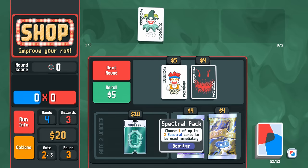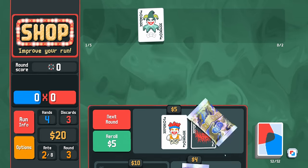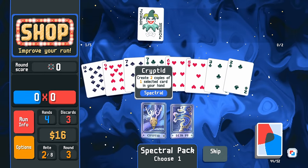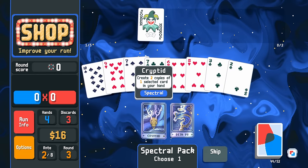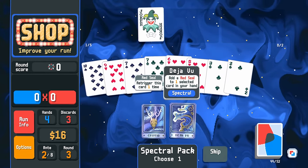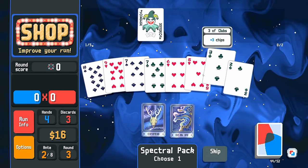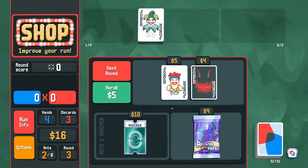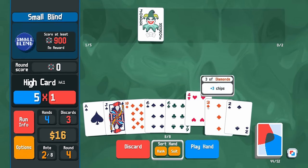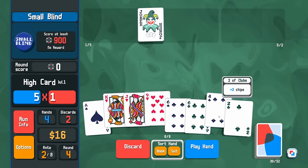Neither of these things I really want or need. We've got our first double tag — shall we crack a spectral pack? Deja Vu or Cryptid? Big decision, because we can either just have two more of something, or we can try and finesse one thing into being really, really good. Let's take this five of hearts, stick a red seal on it, and we'll see what we can do in a minute.